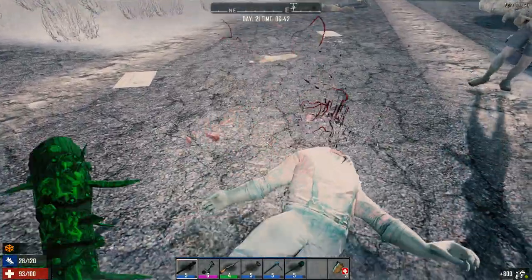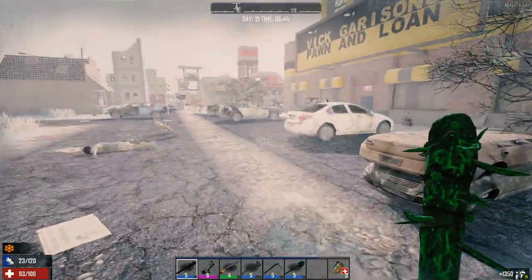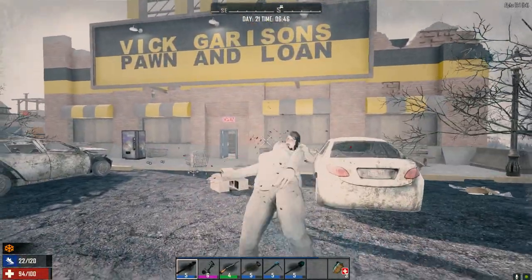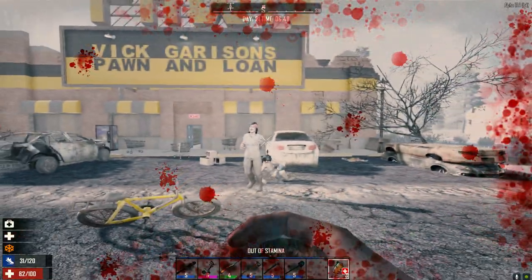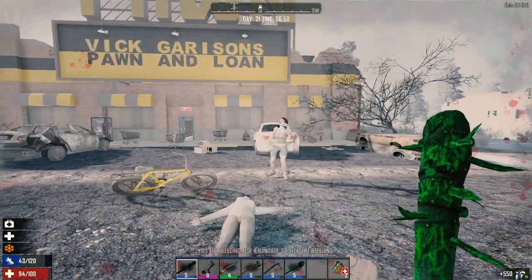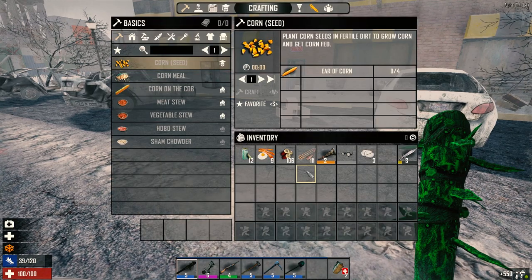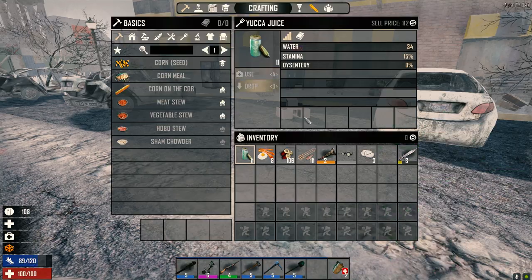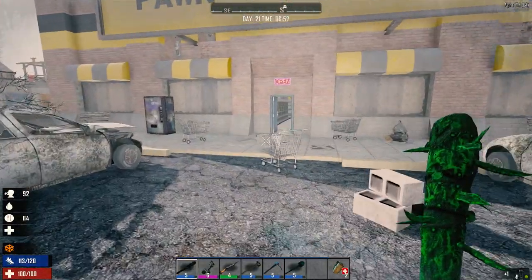Stay down, stay down. Okay, you're staying down. We gotta eat something. Don't shoot — not the car, not the car! Yeah, don't blow it up please. Oh no, that was dumb. Watch your stamina. He's pointing right out there — see ya. As you can tell, I am a professional. Kids, don't try this at home. I'll leave my bike in case we gotta run away fast.